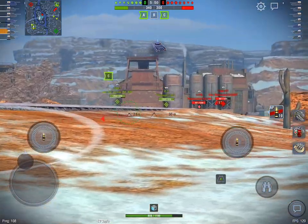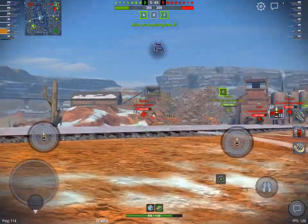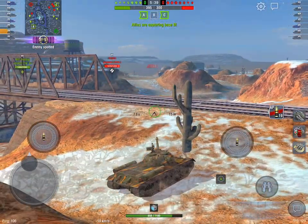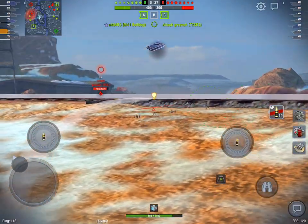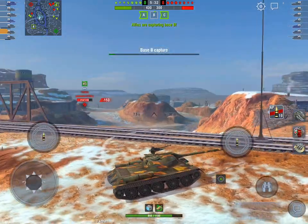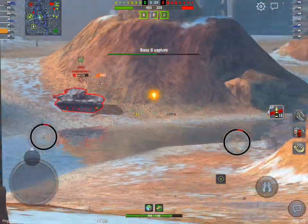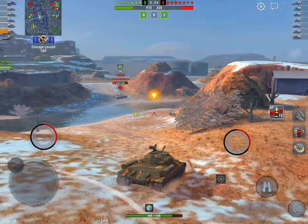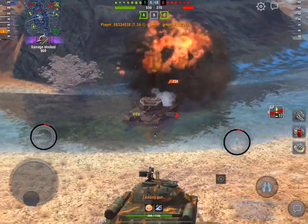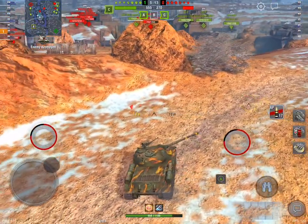It doesn't have oodles of gun depression — if it did it would be completely broken. It has six degrees of gun depression, which is still more than enough to get the job done on a cracking little number like this. I'm going to show you just a couple of examples of how you can play it on ridges even when you don't have perfect gun depression. You'll see here I've got to go over the ridge to get the shot, then I just keep accelerating through and rely on the wiggle and jiggle, the strong upper glacis at extreme angles, and my very strong turret to get a bounce.